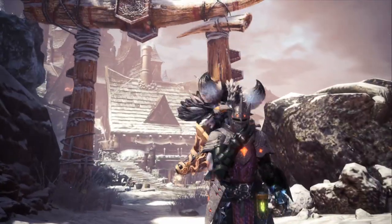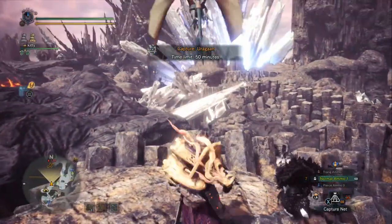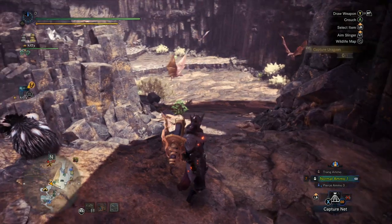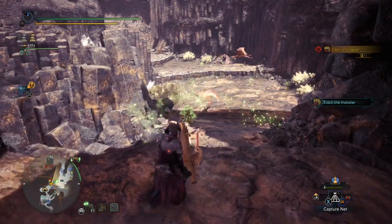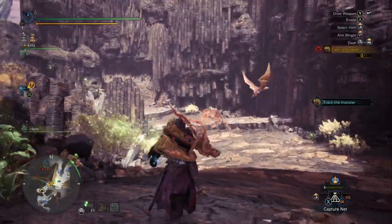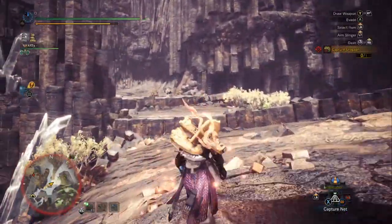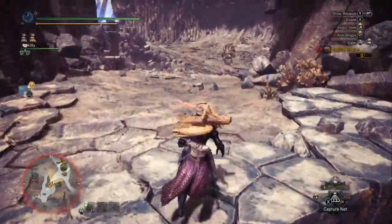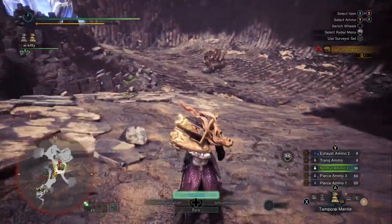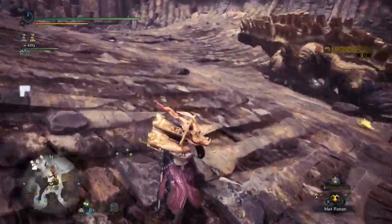Let's go ahead and depart — I'll fast forward through the load screen. We're here. Let's load up our special ammo. Where's Uragan? Now this is when you would do your buffs: Might Seed, Demon Powder, Demon Drug — those are all great ways to buff your damage. I don't think I have them on me. I'm a little lazy sometimes, I won't lie.